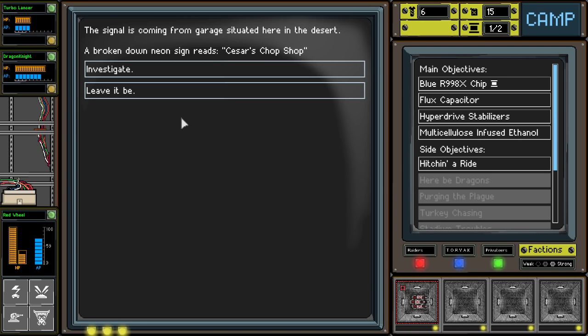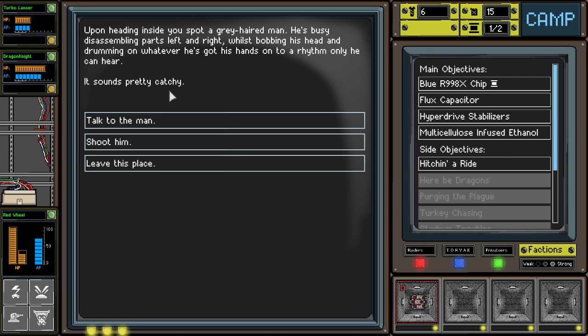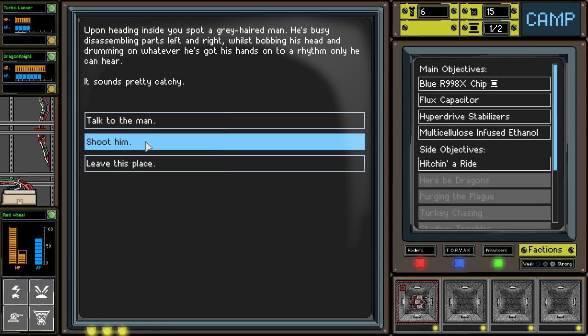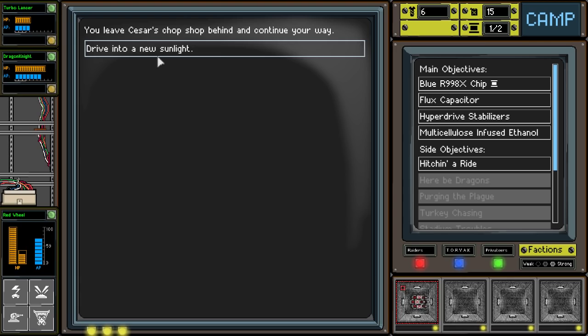There's a signal coming from a garage situated here in the desert. A broken down neon sign reads Caesar's Chop Shop. We're going to investigate that. Upon heading inside, you spot a gray-haired man, busy disassembling parts left and right, while bobbing his head and drumming on whatever. I think we had this one before and he repairs our guys. I'm just going to leave this place - it's not a big deal.